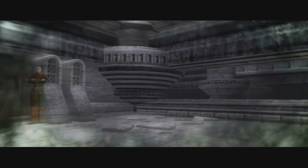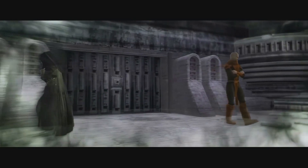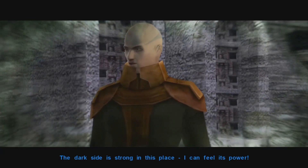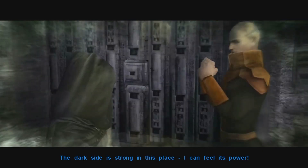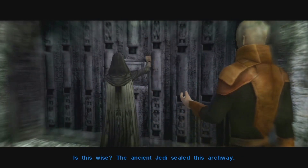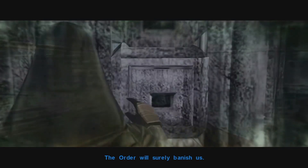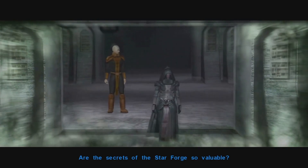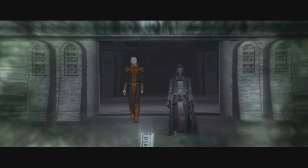A vision sequence begins. A voice says: 'The dark side is strong in this place — I can feel its power.' Another responds: 'Is this wise? The ancient Jedi sealed this archway. If we pass beyond this door we can never go back — the Order will surely banish us. What is so valuable about the secrets of the Star Forge? Can its power truly be worth the risk?' Apparently yes — yes it is.